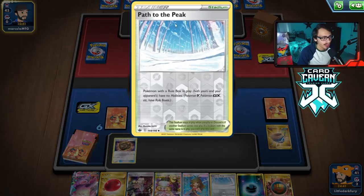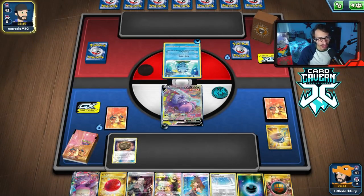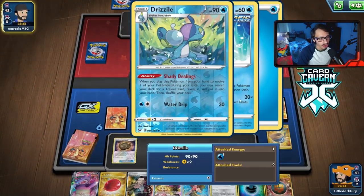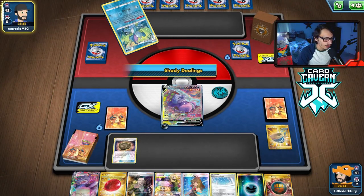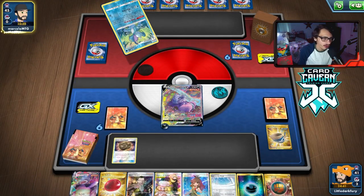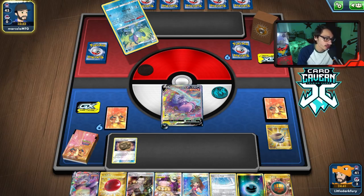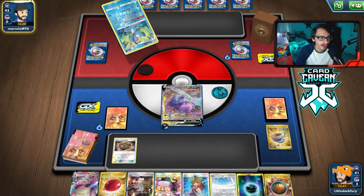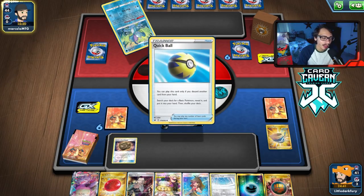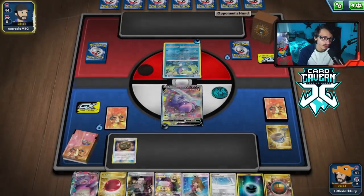We draw three cards and get Path to the Peak — I want to put Path down right away so they can't play their stadium, which could clog their deck. If they do keep using search cards it plays into our item lock. There's a Drizzile — we might get Marnied. That was one thing I was worried about — they could Marnie and put all our cards to the bottom of the deck, not shuffled in. That's why we have Research as a counter to Marnie in this deck.